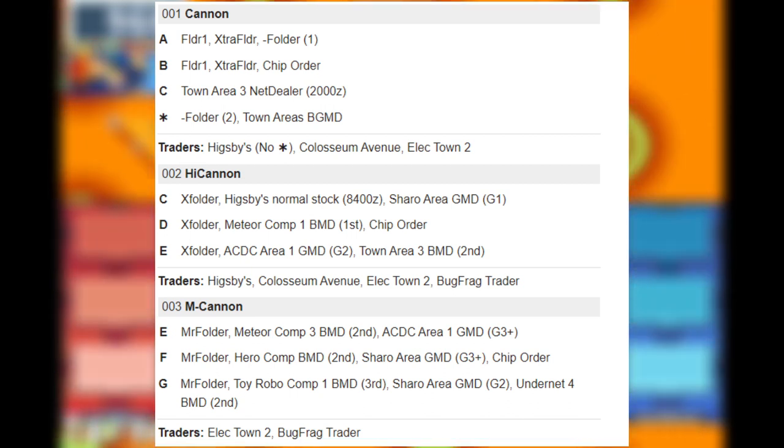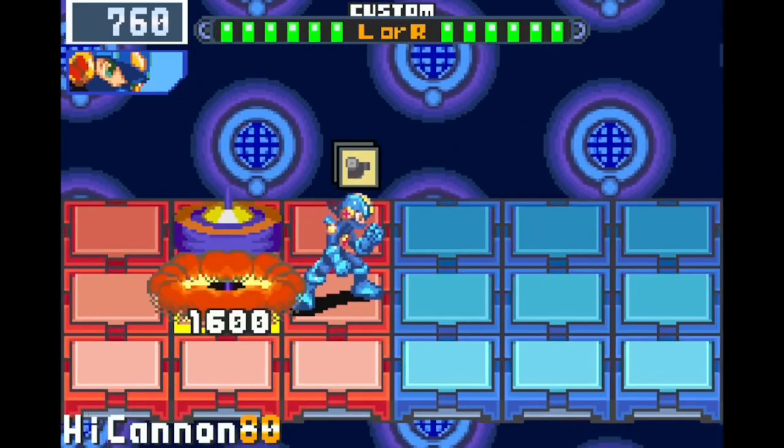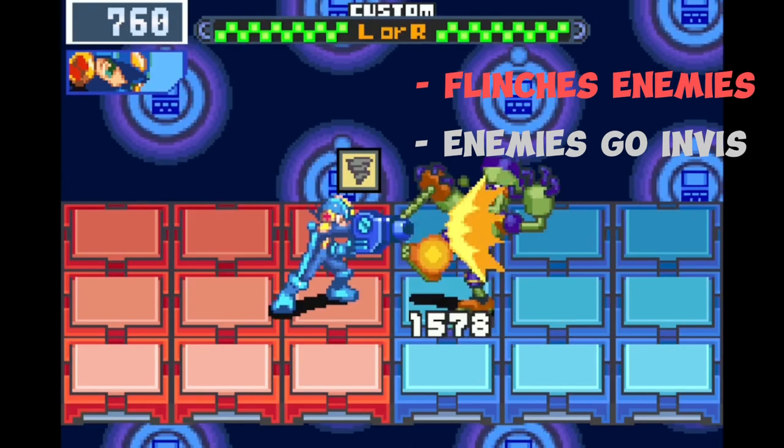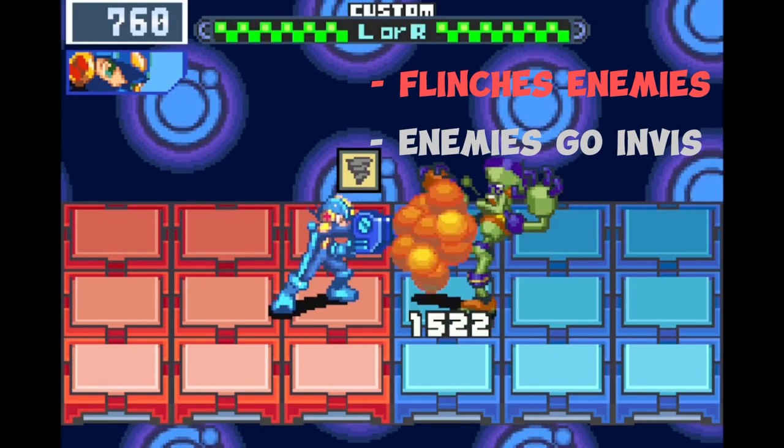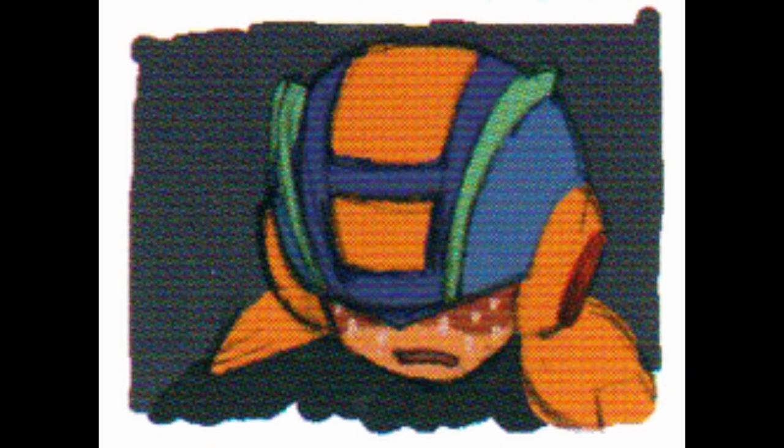It is a very straightforward chip, in that it will attack the first obstacle or enemy in front of MegaMan. Cannon also flinches enemy navies and enters them into the invis state.